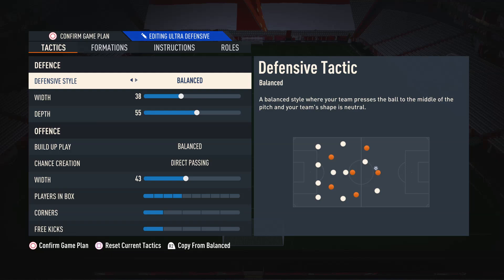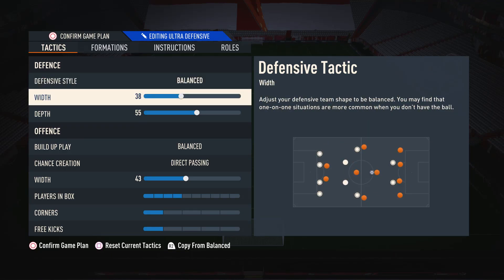That being said, if you want to use the pressure tactics because you feel more comfortable, that is also fine. Moving on to the defensive width, I have this on 38. The reason I have it on 38 is so we primarily keep a nice narrow and compact defense. This makes it very difficult for our opponent to just run right through the middle of us and it stops us leaving so many gaps because our players aren't as spread out. So it does make it very easy to defend.